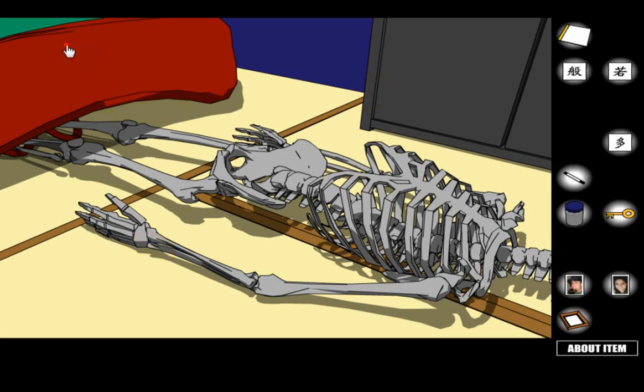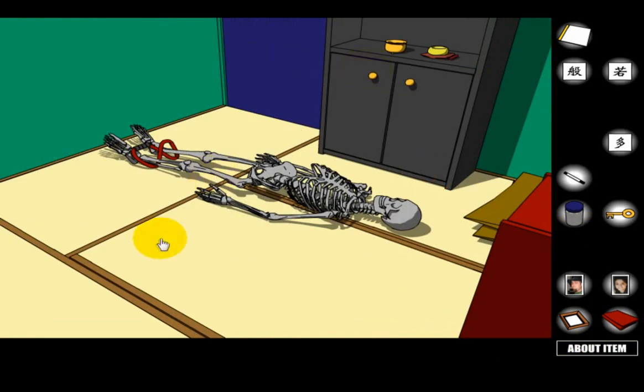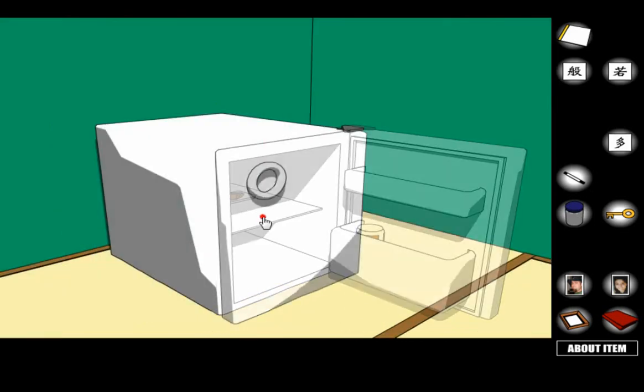You can take the blanket by clicking on it. We'll get to this lock in a bit. We still have three more cards to get.